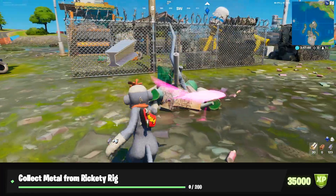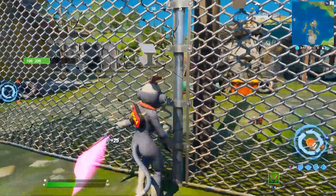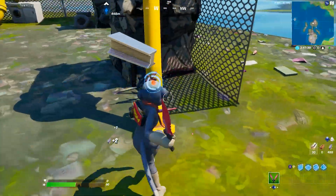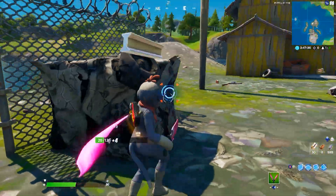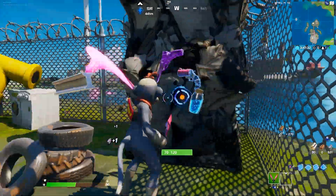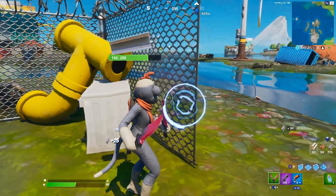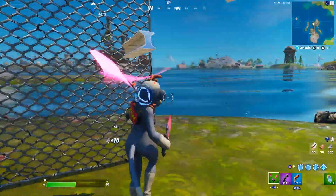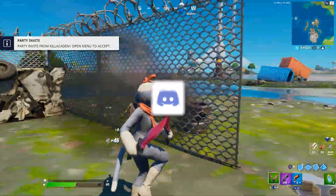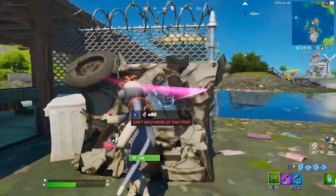Next: collect metal from Rickety Rig. For this, you need to collect 200 metal. At first this might seem like a lot, but Rickety Rig is pretty much all metal — there are fences, piles of metal on the sides of the islands, and just a bunch of stuff that contains metal. If you go to the specific island shown in the gameplay and hit literally everything, you'll get to 200 metal very easily and very quickly, probably within one or two games.